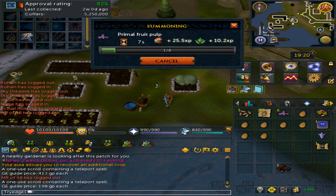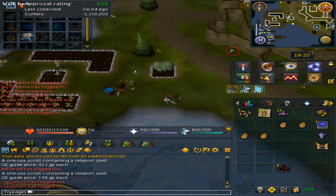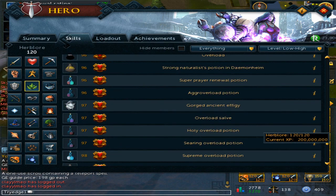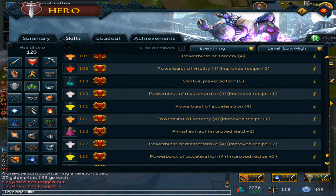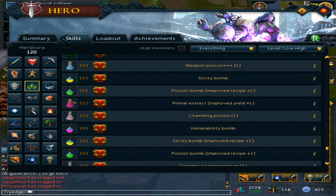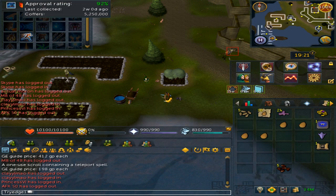If you crush the fruit, you will get Primal Fruit Pulp. You get a certain amount of pulp depending on your Herblore level. Click on the Herblore skill where it says everything and scroll down to 112 Herblore — at that level it will improve your yield by +2. If you have 102 Herblore it increases your yield by +1. If you only have 90 Herblore you can still make it, but it is the lowest tier and you may actually lose money.